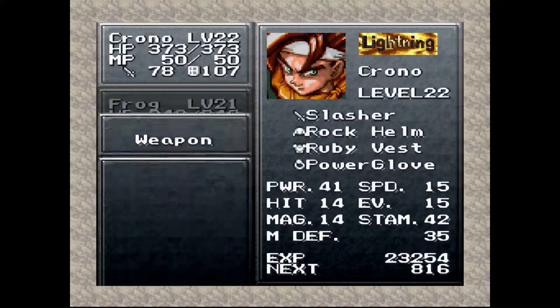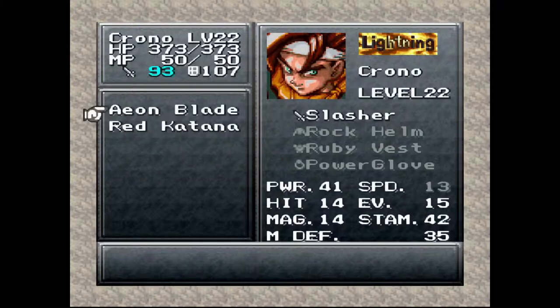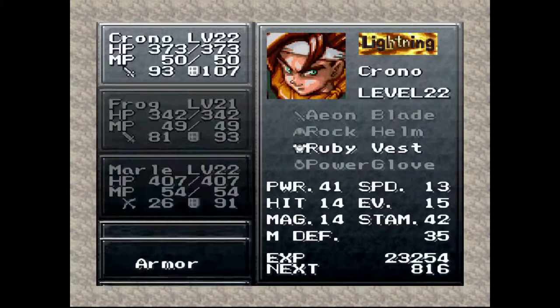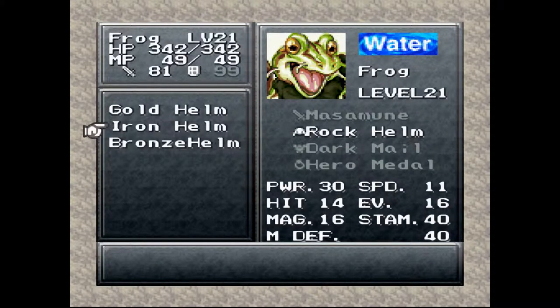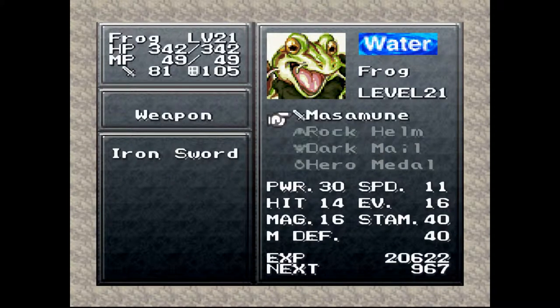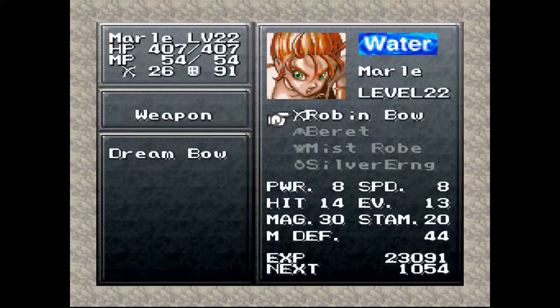Got the Aeon blades for Chrono — helps his attack by 15. Wow, that's quite the upgrade. Chrono's already got a rock helm and he already has a ruby vest, so he doesn't need those. Brawn though could definitely use the rock helm — that's a big upgrade. The rock helm gives Brawn an extra 12 defense. I think I used a ruby vest, but it's the same defense rating — it just cuts fire damage by 52%. We'll see if anybody else can use it better.